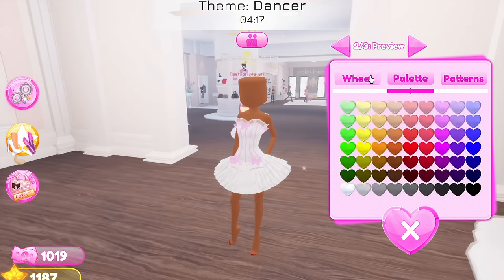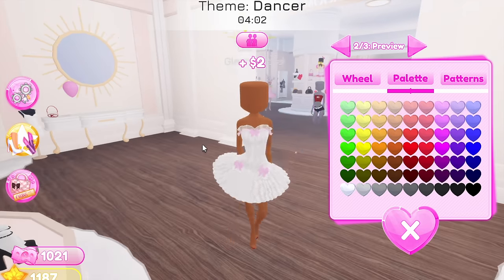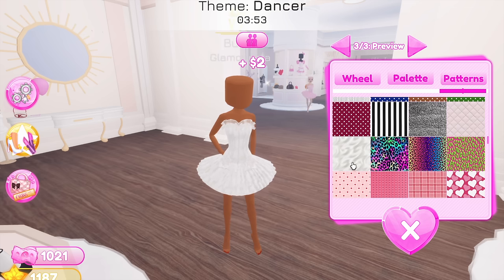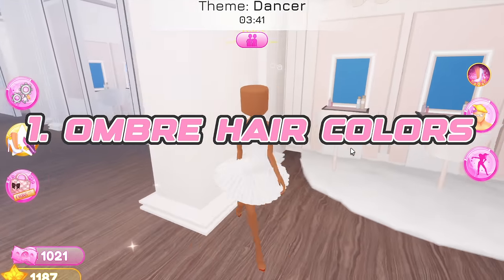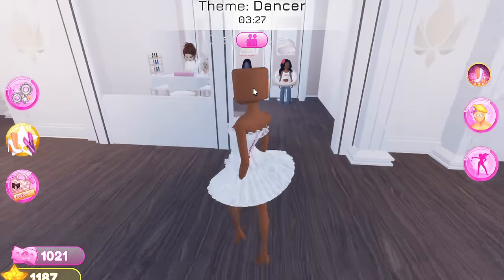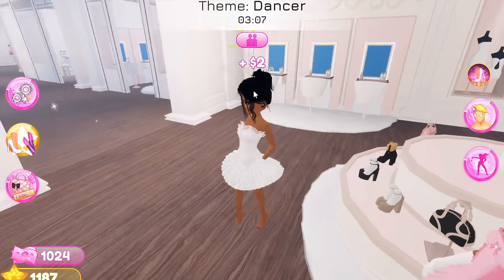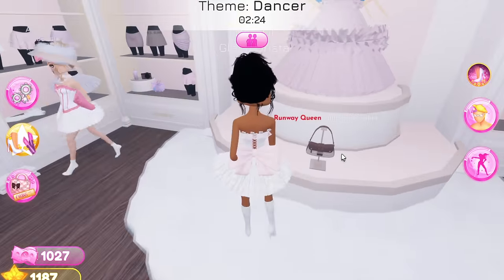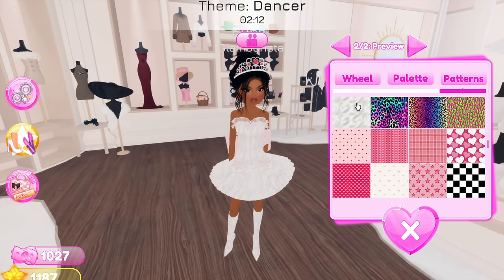The first thing I think should be in Dress to Impress: I made this list a while ago, before the huge update. My previous number one was more skin tones and a color wheel, and they literally added that before I could even speak on it. So the replacement for number one is ombre hair colors — how cool would it be to have ombre hair colors? Right now we can do solid hair colors, but imagine purple to pink or brown to blonde.